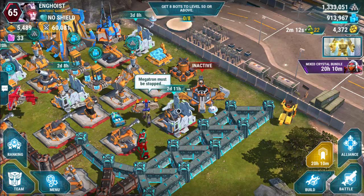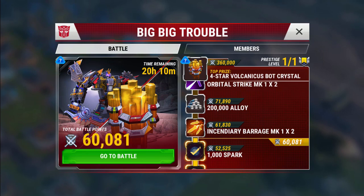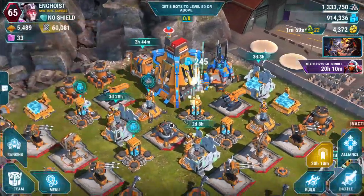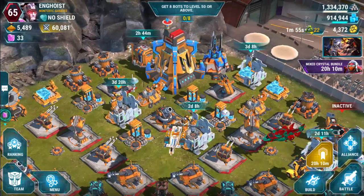Hi everyone, I'm Engineer Hoist, and we're here during this event, Big Big Trouble, where everybody is fighting to try to get a four-star Volcanicus or Predaking Crystal. It doesn't look like we're going to make it, but that's quite alright, because we're still a growing alliance.